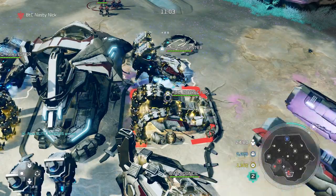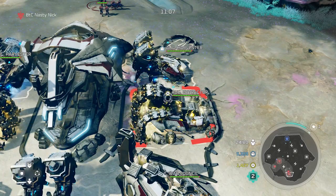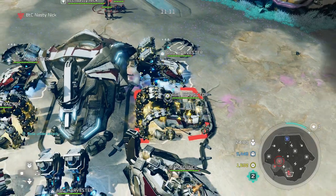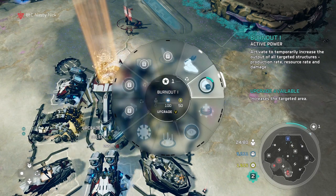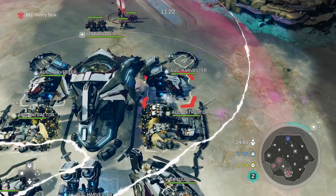Once you purchase it with your leader points, you need to always be clicking on it — on your extractors or your supply pads — because it will give a positive net benefit and there's no reason not to be clicking it. You've just got to get into that motion to utilize it to the best of its ability.